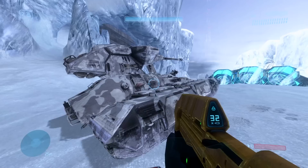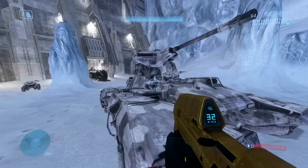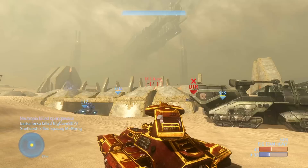Halo 3 was also the first Halo game to feature a variant of the vehicle — the Arctic Scorpion. Depending on the version of the map, the Arctic Scorpion spawns at both red and blue base on Avalanche but otherwise functions the same. While the Scorpion is still a viable vehicle in Halo 3, it's unfortunately disrespected by the game's sandbox, but that doesn't stop it from being a menace in the hands of an experienced driver.